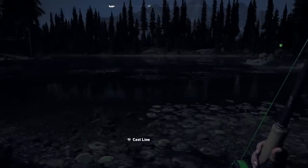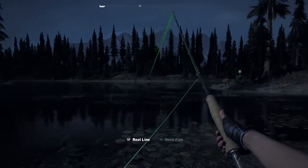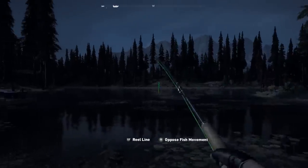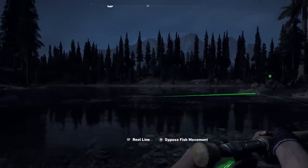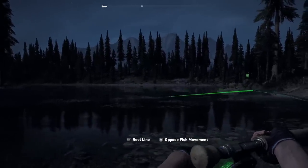When this happens, let go of R2 and then focus on reeling in the fish. You'll reel the fish in using L2, while also using the right joystick to move the pole around. You won't simply be able to reel in the fish and not worry about anything — instead, you'll need to face the pole in the direction opposite of the fish's direction.